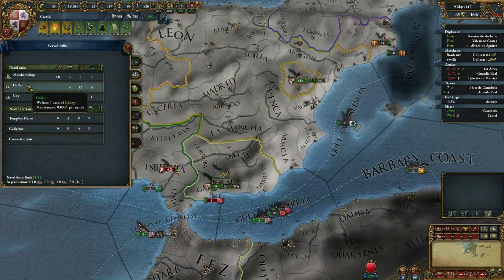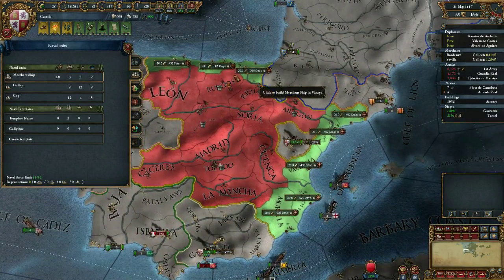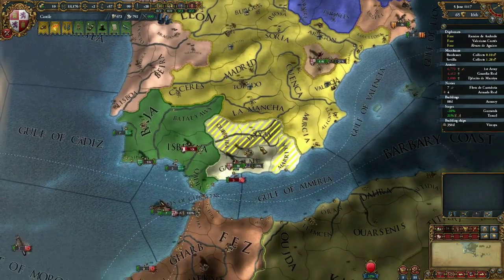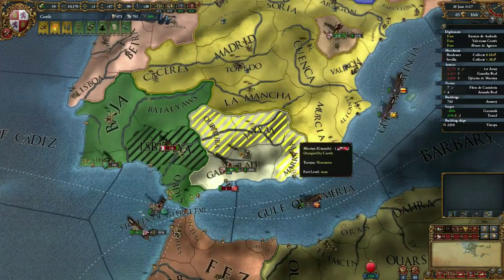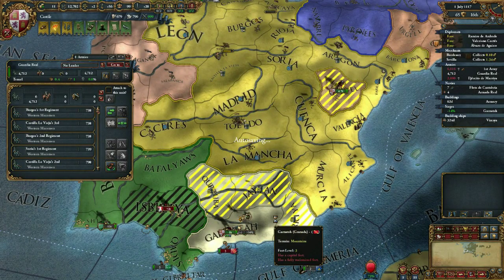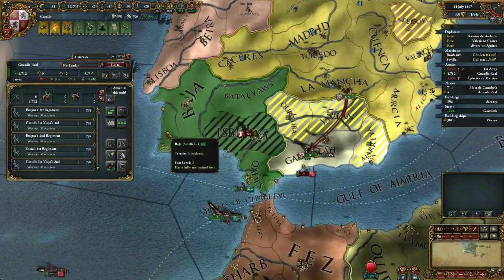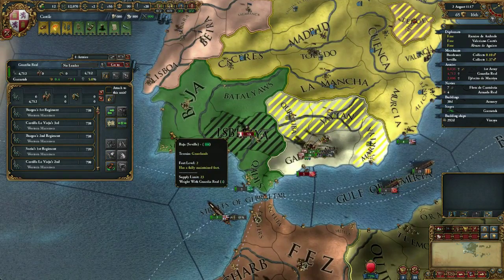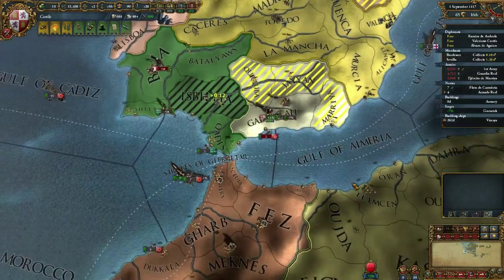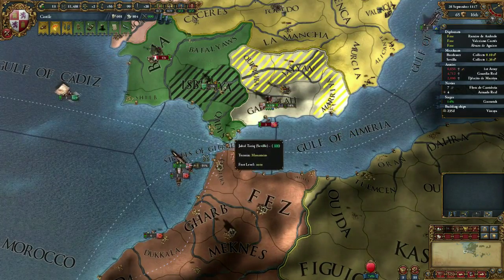I'll go through the top and I just need an extra merchant ship. Once I take over all these territories - last but not least - my next rival is going to be Seville.